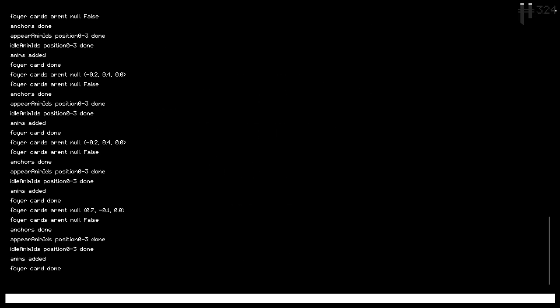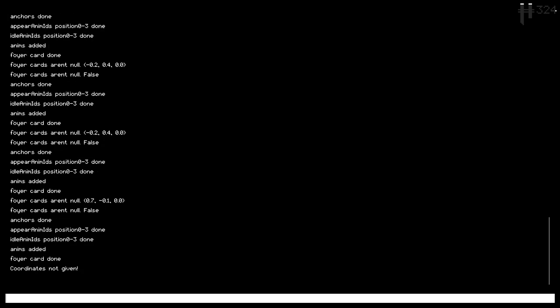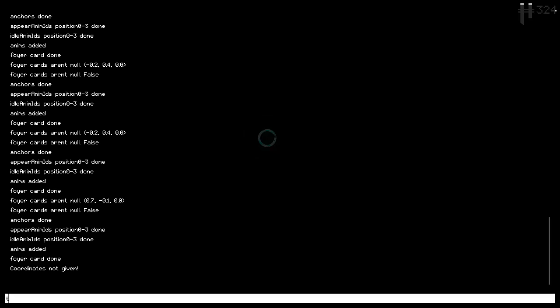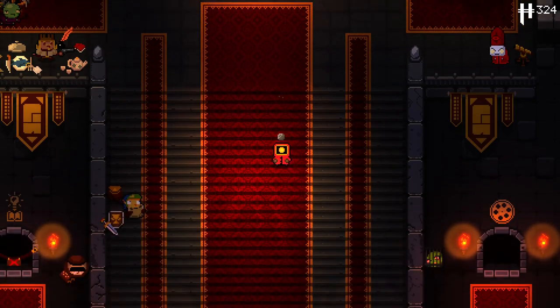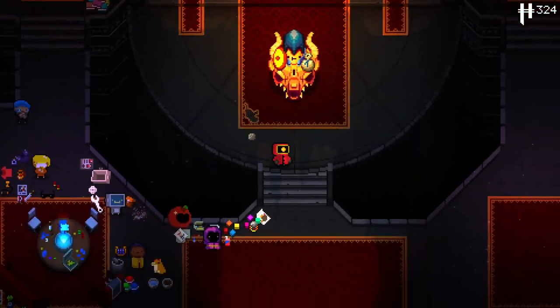I always forget what the TP command is. Is it just this? Coordinates not given. TP zero zero. What the hell? What's that doing here? TP 5050. Okay, we escaped. That's a bit buggy.